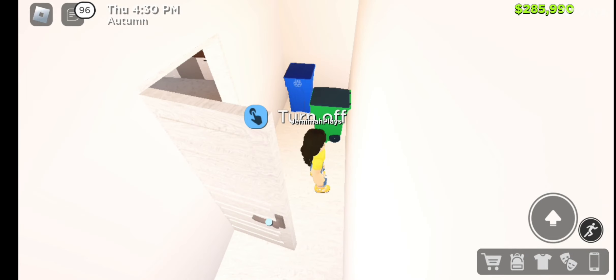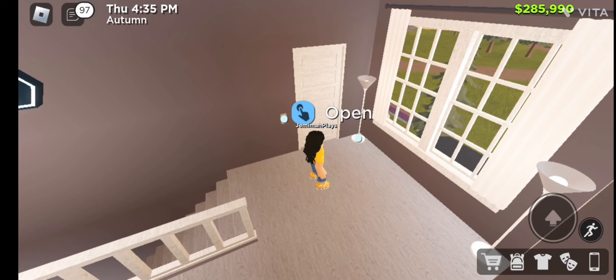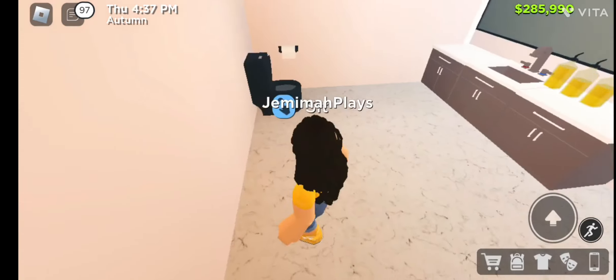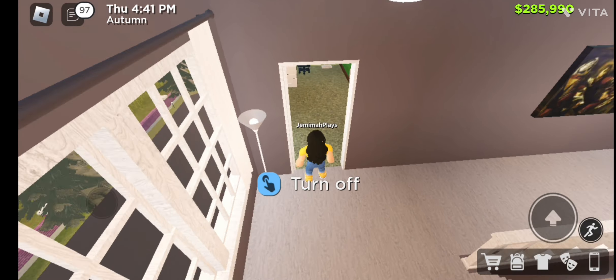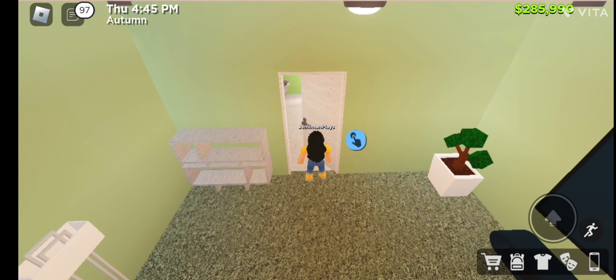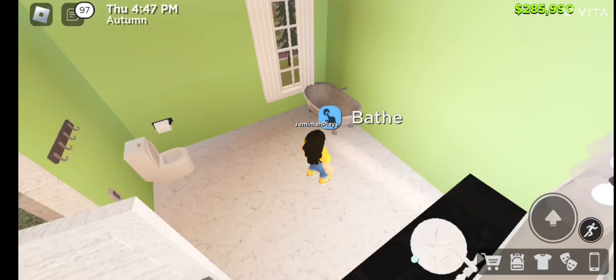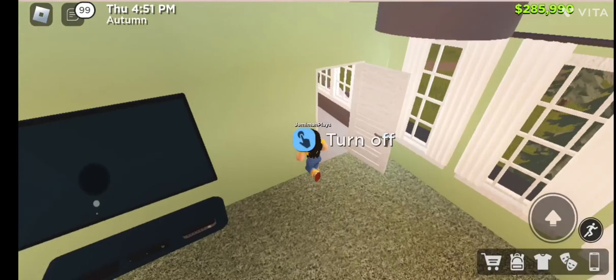Down over here you have the place where the bins are kept. We go up here and this is my bathroom, which is kind of big and pink — but it's not too pink, so it's all red. Then this is the green room, and it has an adjoining bathroom as well.